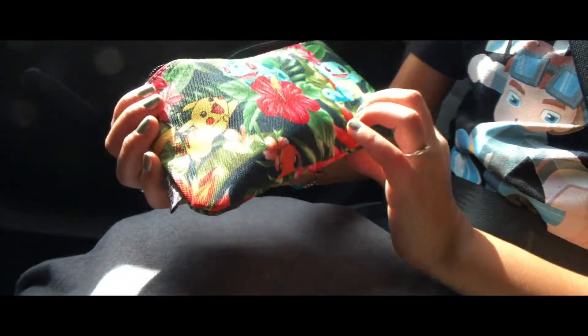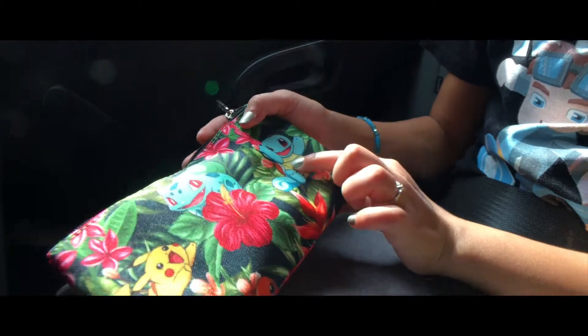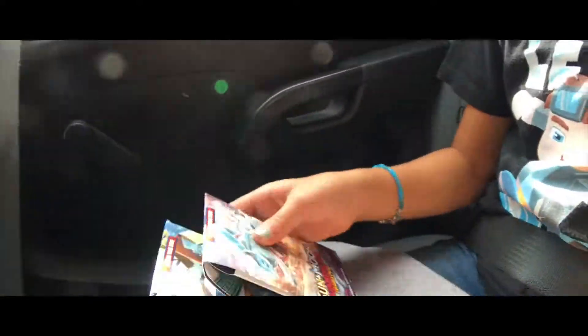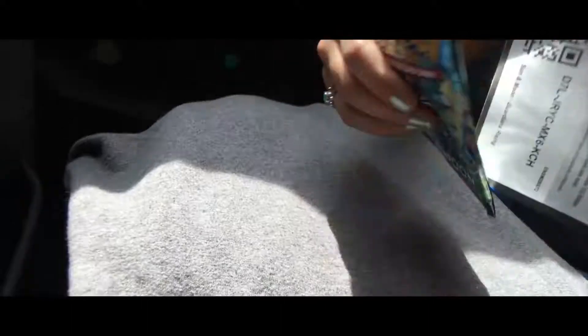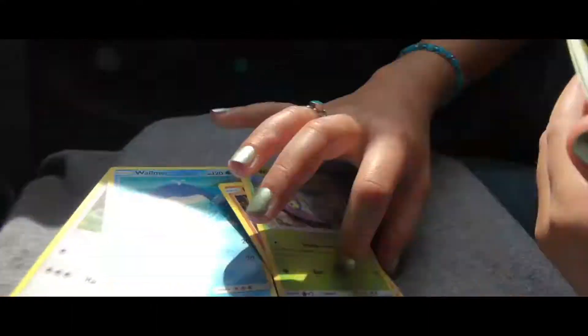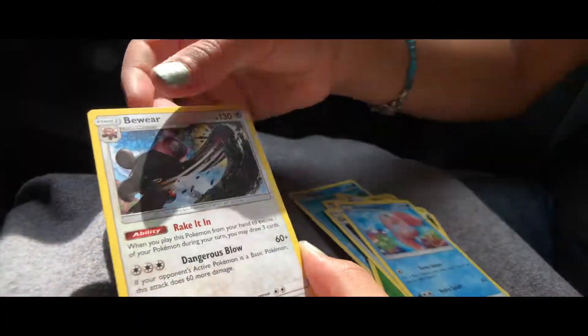Pokemon got me this new bag and it's so adorable — Pikachu's jumping into that cute little flower there. Look what was inside: so many blister packs! Let's choose one and open it up and see what we get. Here's a code card for your friends. We got a Jangmo-o and a Choice Band.